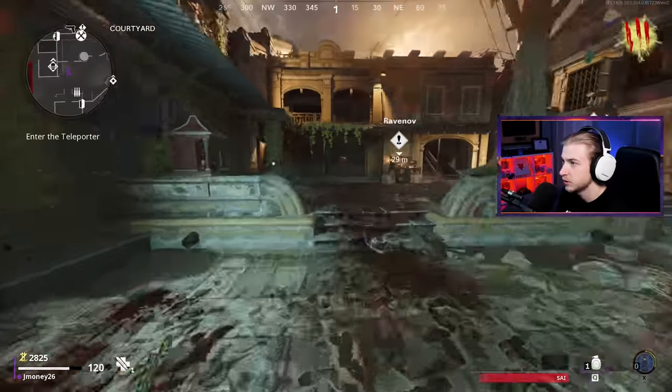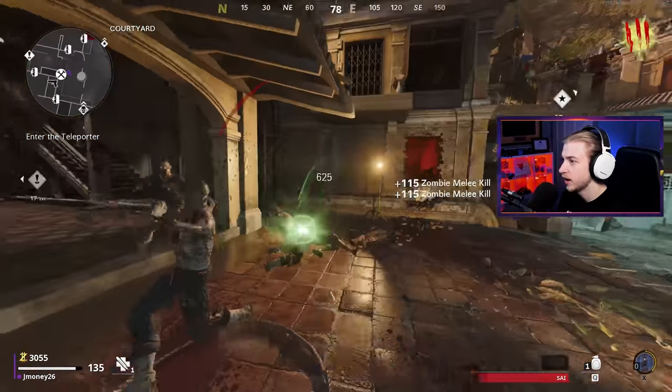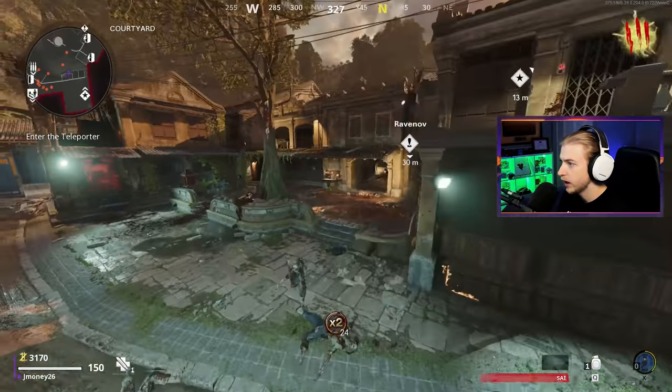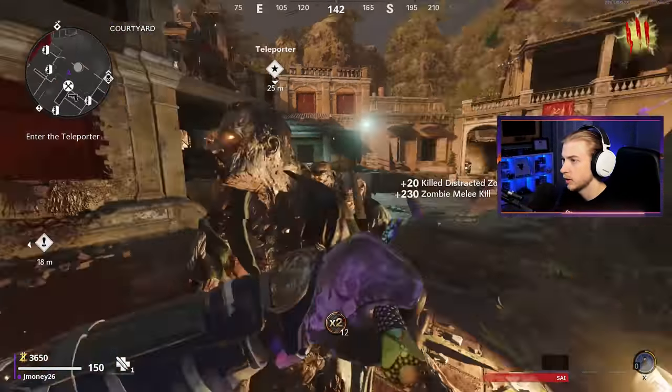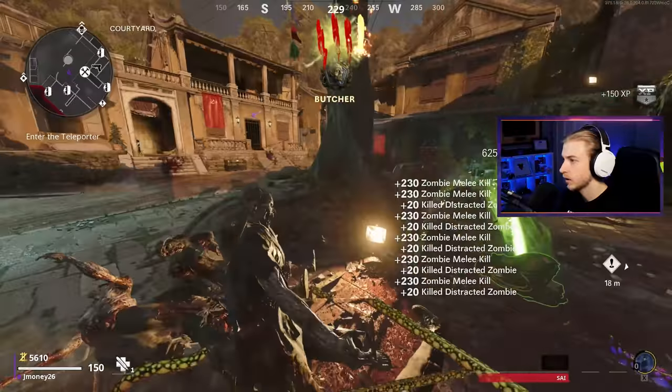So far we're still alive, so that's got to be a good sign. Knock on wood. I don't know what we're going to need all these points for. I really want to grab quick revive. I'm scared. Let's do this. I'm throwing down a decoy - probably did not need it already, but I'm going to use it.